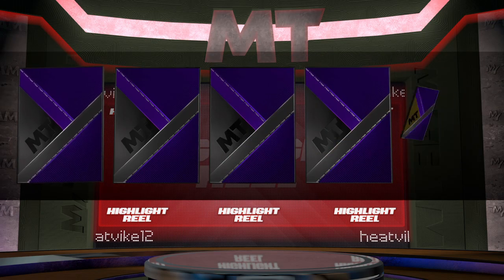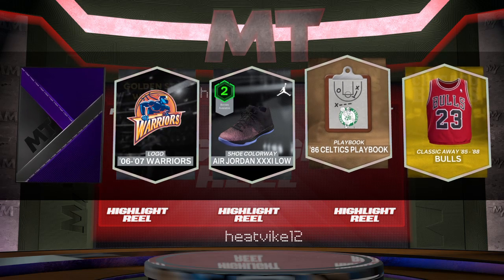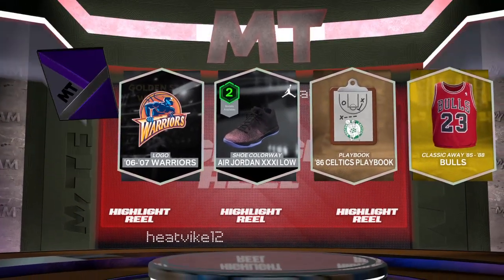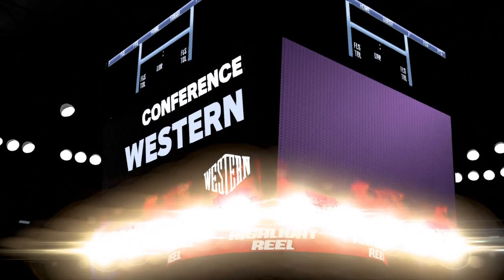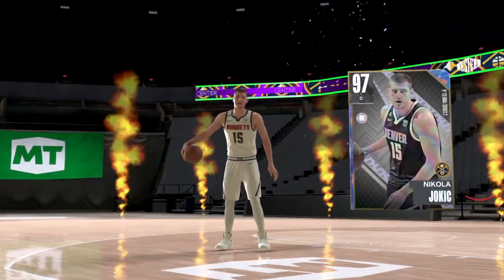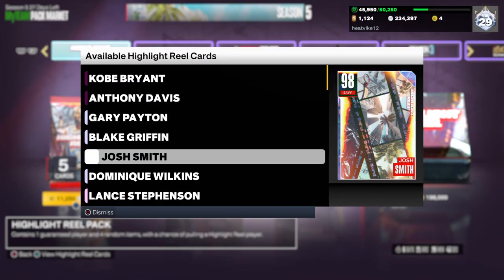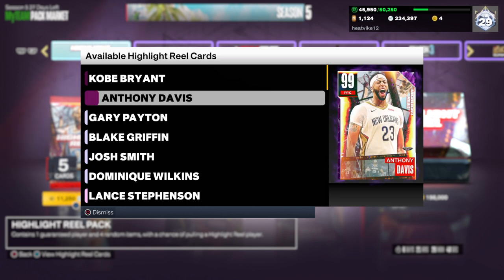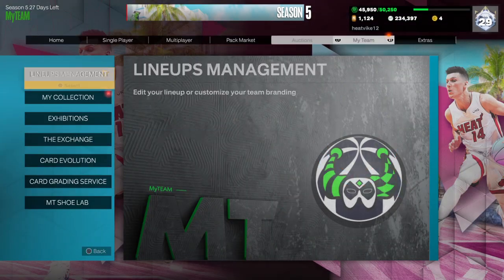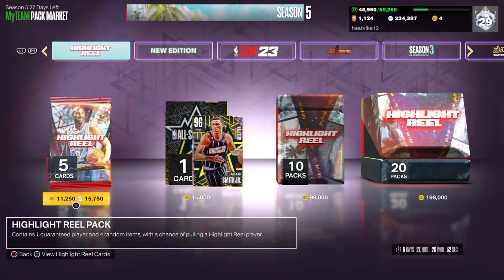Shaker on the left — we do have an Opal, so I will definitely take that. Who do we got? We've got Jokic. That's kind of brutal — it's the NBA Series 2 Jokic. He's holographic, I guess, but does that matter? No. Yeah, that's kind of rough — not even a card from the set.